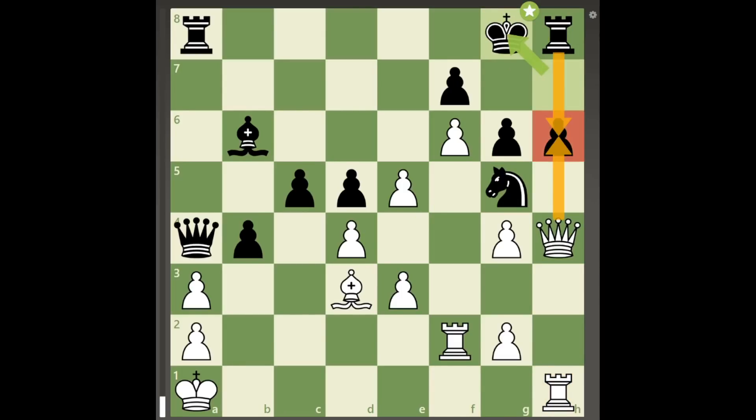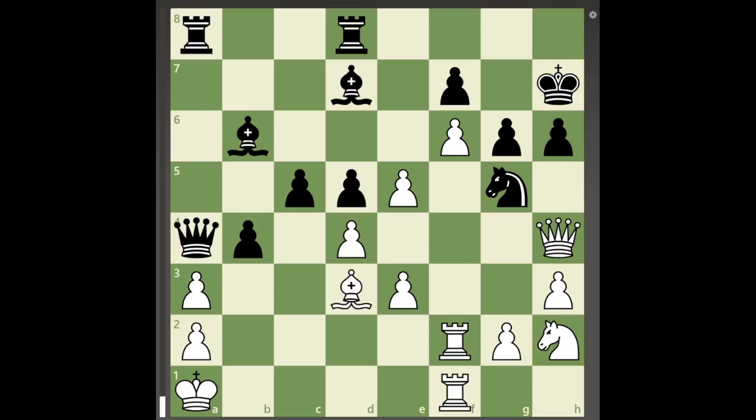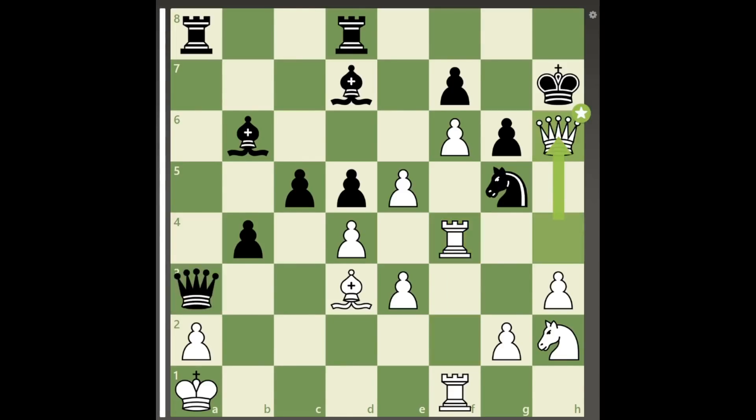It may look like white is completely lost in the starting position, but this is all just an illusion, as despite black's attack on white's king, white can play the brilliant quiet move rook to f4, really threatening the queen sacrifice on h6, as now after king takes h6, rook to h4 is mate.